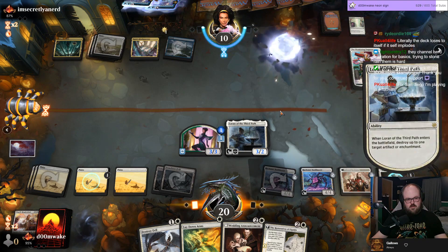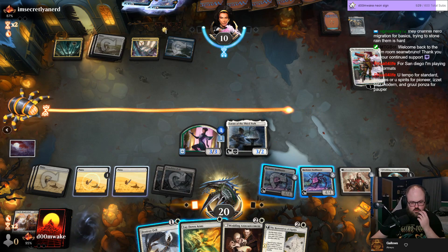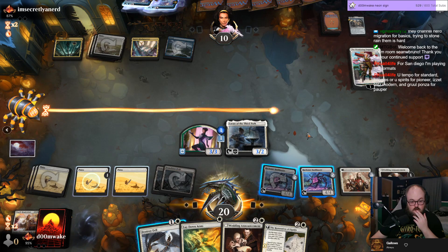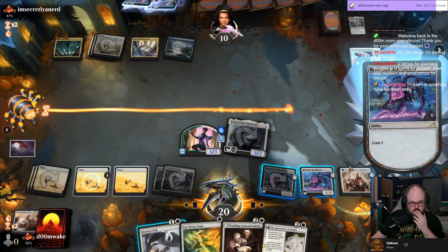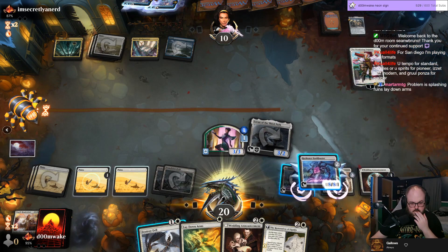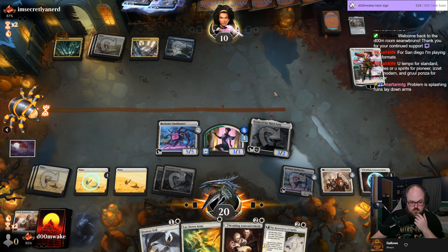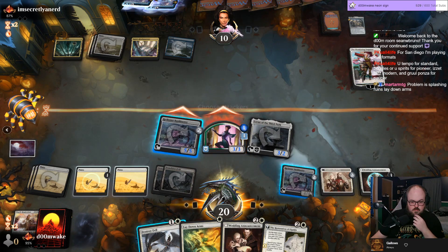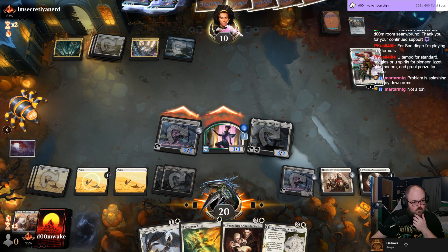They're going to float mana — I'm going full control, go to combat. We are in the combat phase. I don't need full control anymore. How much do I care about this Emperor? I really don't think that I do — just sending both at them.